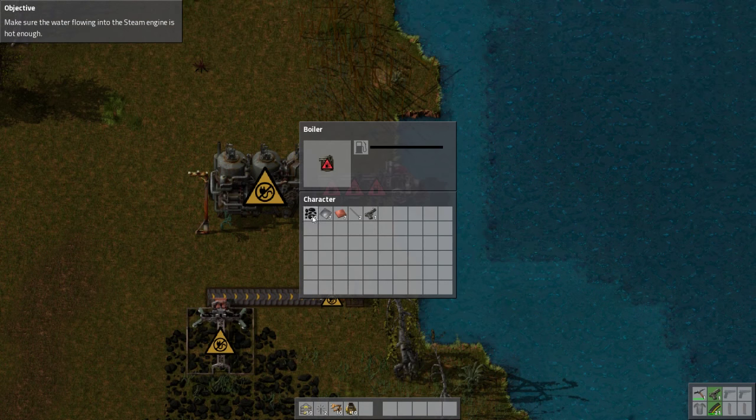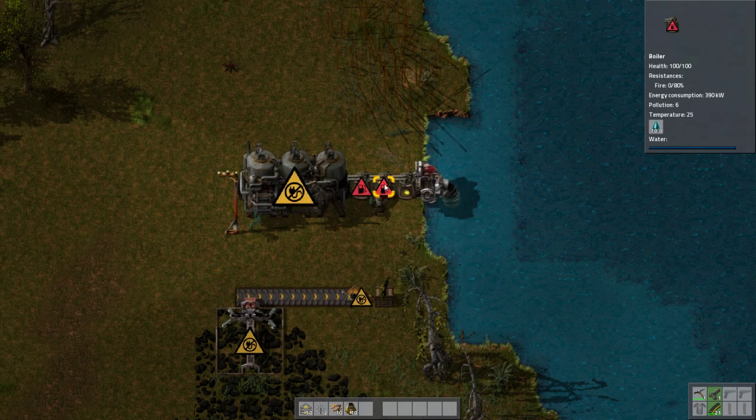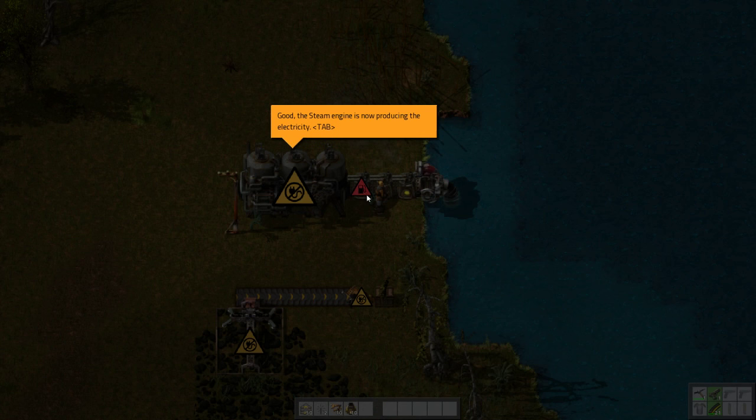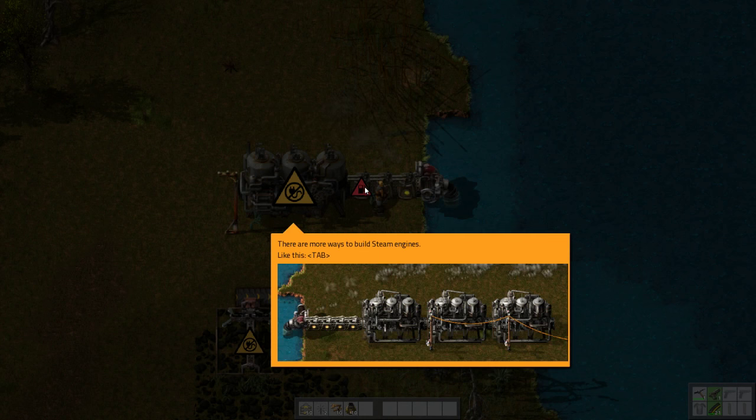Why did I put that in the chest? There we go. The steam engine is now producing electricity. The steam engine's efficiency is highest when it gets water at 100 degrees. There are more ways to build steam engines like this — it looks like a series of pumps leading into a series of engines, which are also attached to electrical wires.